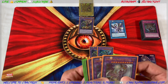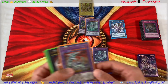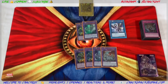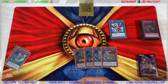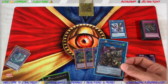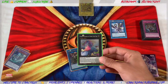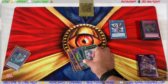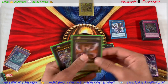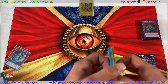I played two Chimeratech Megafleet but you'd cut one of those and play one Fortress. Instead of the extra ABC and Megafleet, I'd throw in Saryuja Skull Dread — that's the only other four I have right now — but I'd play Access Code Talker and Apollousa if I had them, and I'd throw in Borreload Savage Dragon. Borreload Savage and Skull Dread would be the only differences in the extra deck I could really play. Then one Chimeratech Nova Dragon, Chimeratech Fortress Dragon... and then Zeus.